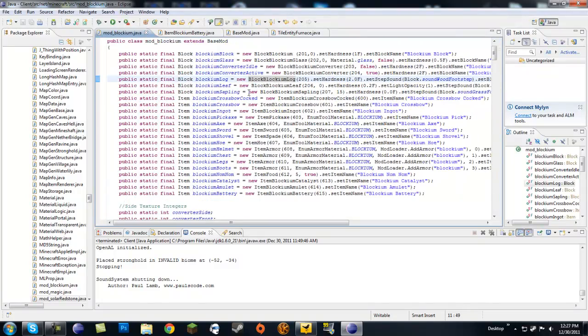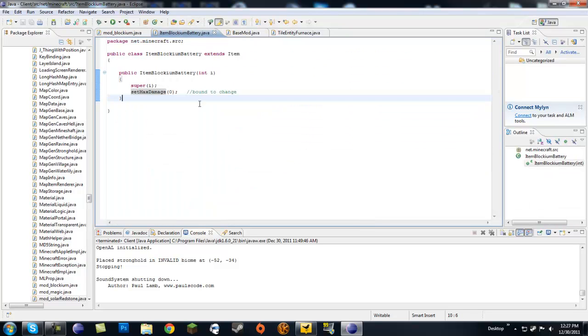Now that we got that out of the way, we are going to make a new fuel source. We are going to be making a BlockingBattery, but for now it is just going to act as coal — it is not going to be rechargeable just yet, I am still trying to figure that out. Right off the bat, we are going to make a new BlockingBattery class. Make sure it extends Item, give it a constructor that takes one int, and just pass that int into the super constructor. Set the max damage to zero, which means it doesn't have durability — but that is bound to change.